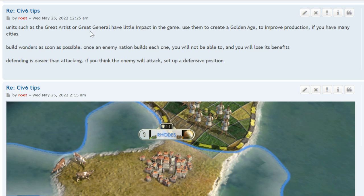Units such as a great artist or great general have little impact on the game on their own. Use them to create a golden age to improve production if you have many cities — I'm constantly running golden ages with my great generals. Build wonders as soon as possible; once the enemy builds one, you will not be able to and you lose the benefits.